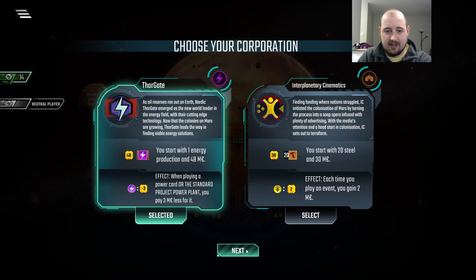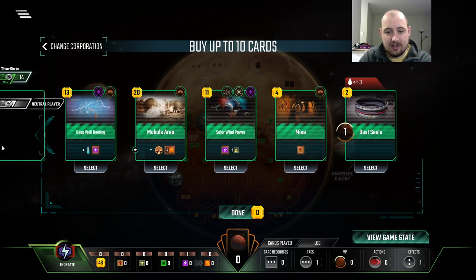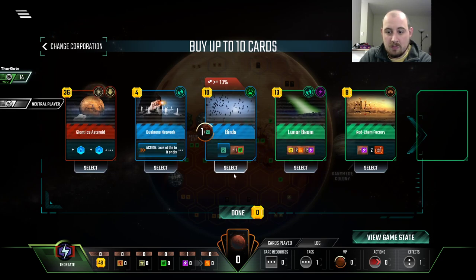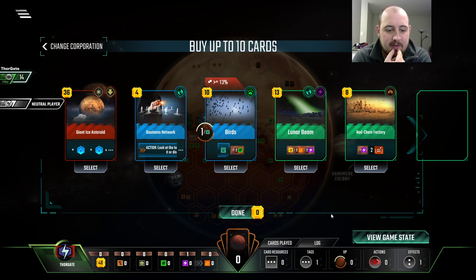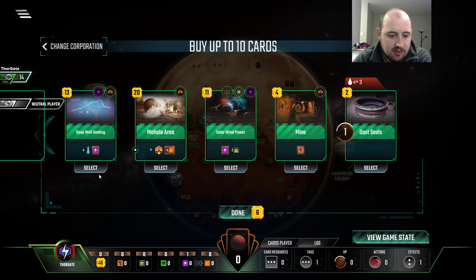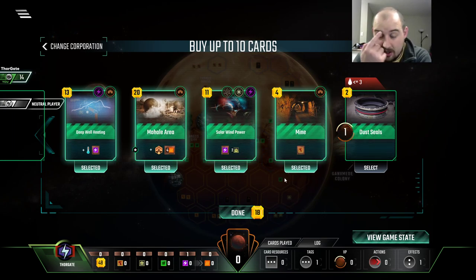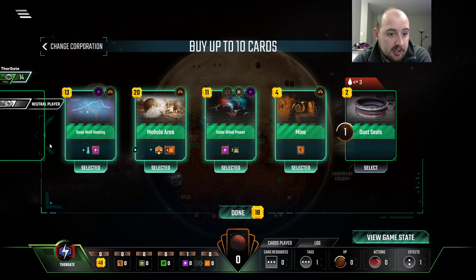I haven't done Thorgate in a long time. Let's have a peek. A little bit of energy, a little bit more energy. That's really not all that bad actually. Part of me wants to grab the Giant Ice Asteroid, just because — it's just so much terraforming that you need help doing. And we start with $48? Like, my god. These cards are pretty outstanding starting cards, to be honest.